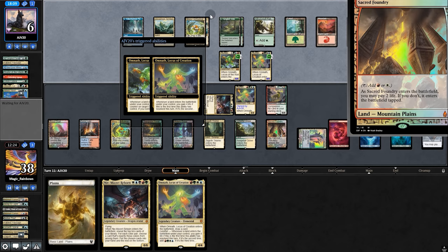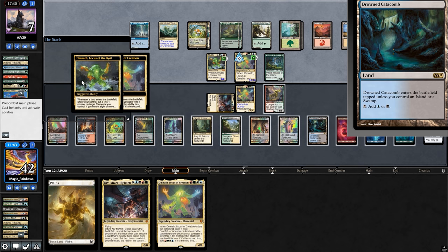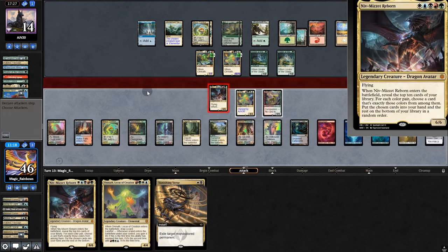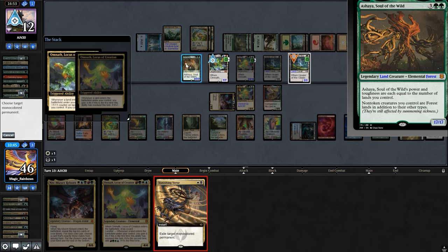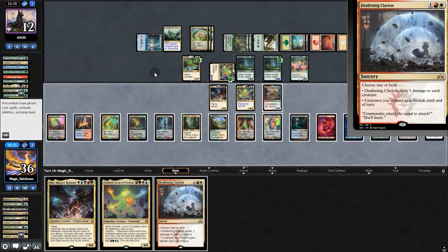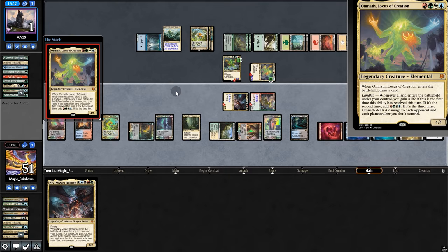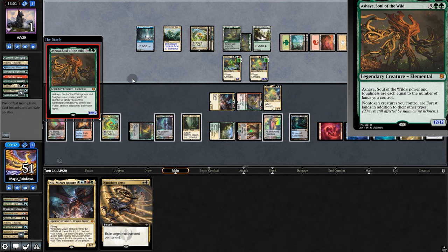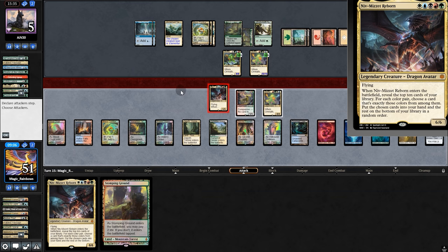Opponent plays another land and a Healer. Swing for six, play a land. Opponent plays another Healer — Vanishing Verse. Six in the air. Opponent has another land and plays Core to Calling — Vanishing Verse on the Cobra. Deafening Clarion — not bad, might as well play it. We swing with everyone, they trade their Queller, but play another. Vanishing Verse. Another Ashaya — and for the third time this game, Vanishing Verse on the Ashaya. Six in the air. And finally we're on to game two.